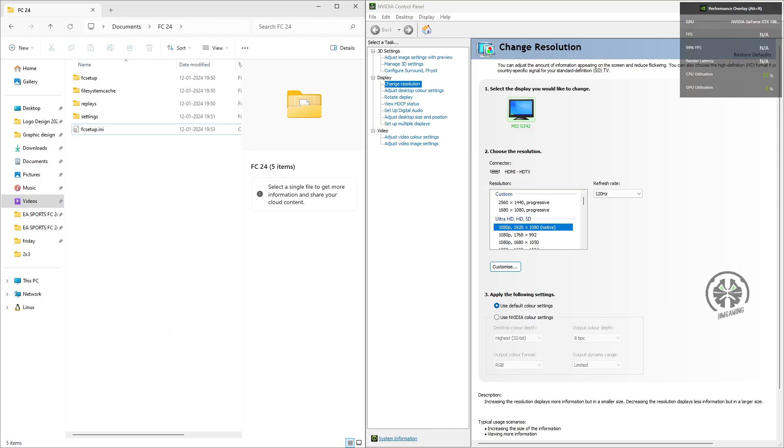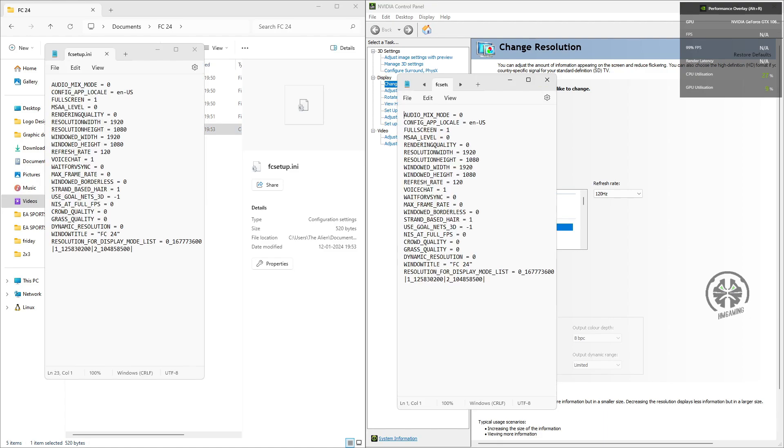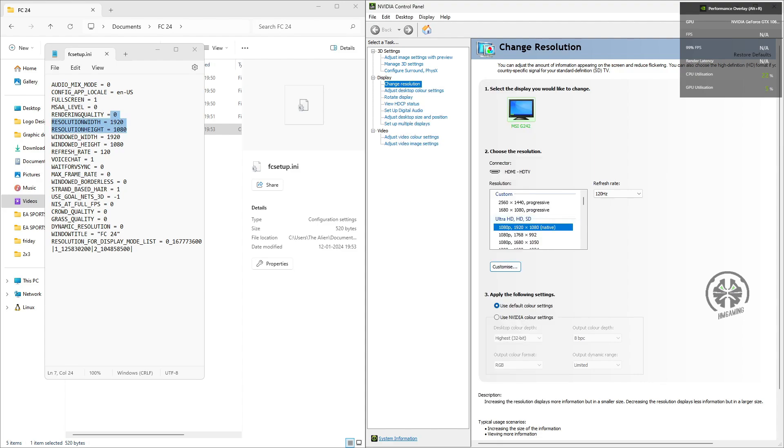Next, go to My Documents and open the FC24 settings file. Set the following values: Rendering Quality to 0 — this is auto, the game will automatically choose the right render quality for your GPU. Set Resolution Width and Height to exactly your monitor's width and height. Set Crowd Quality and Grass Quality to 0. Then save your settings file.